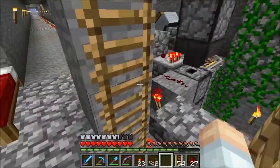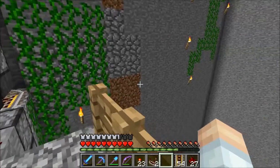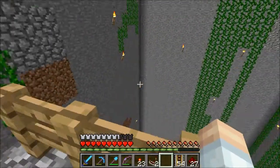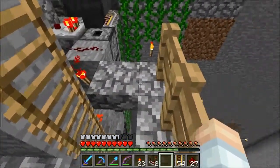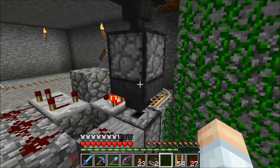So: automated reed farm, melon farm, pumpkin farm, chicken farms — both cooked and raw. And then the gold farm is going to go in here as well. But that is all after the witch farm gets going, which is going to take a lot of effort.